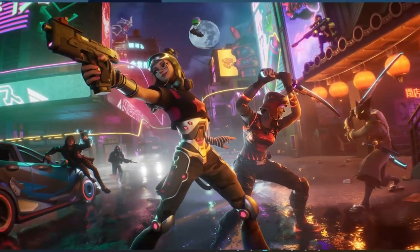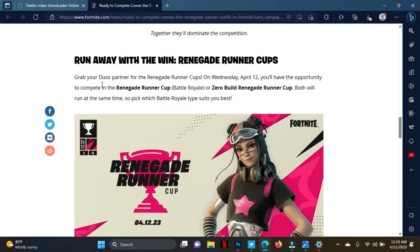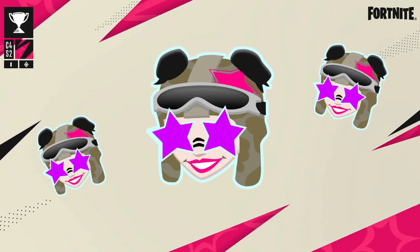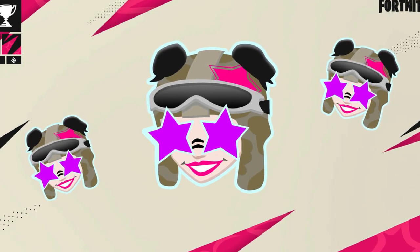The Renegade Runner bundle includes the Renegade's Rucksack back bling, the Renegade's Star pickaxe, and the Mark of the Renegade wrap, plus a loading screen featuring the smart pistol and Renegade Runner alongside her sister Renegade Raider. Additionally, getting at least 16 points in the tournament earns you the Starry Raider emoticon, which is a cool bonus.